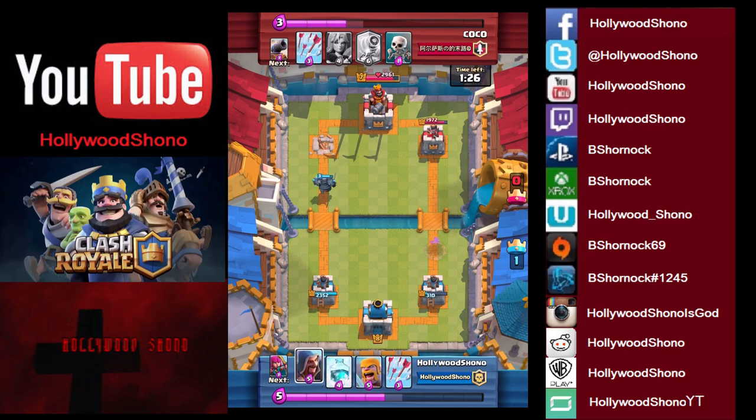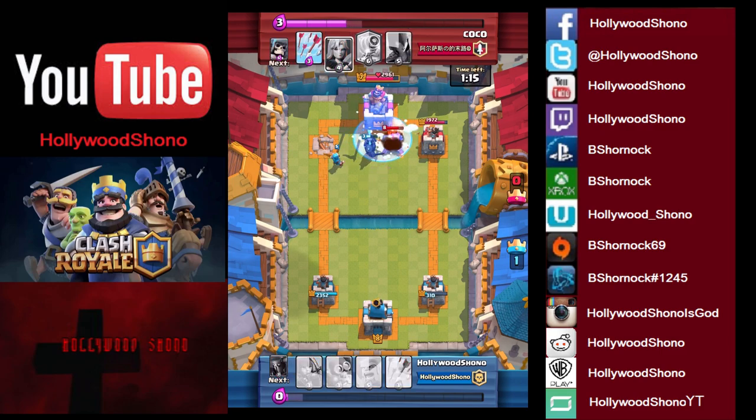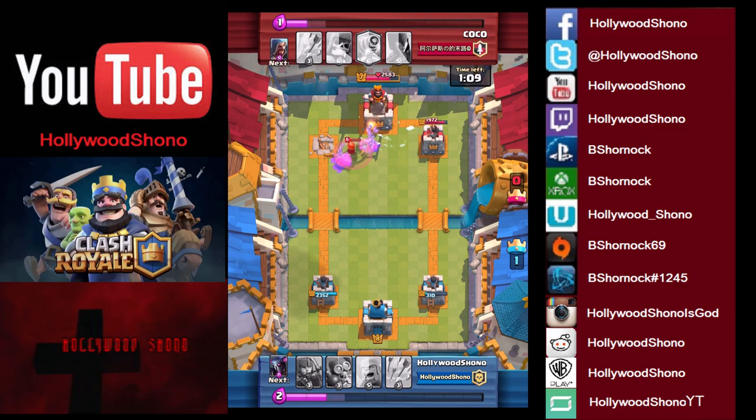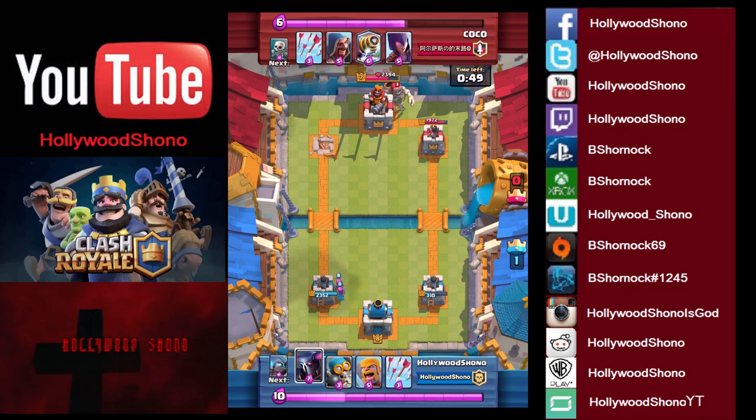Now we have to throw out something to pad the Pekka so it doesn't get distracted by one-drop skeletons. We have a Wizard for that. Sure enough it deals with the skeletons. He throws a cannon out — desperate cannon there. We freeze to take damage off the Pekka. Valkyrie comes in and deals with the Pekka and the Wizard. The Valkyrie really doesn't have much health here, so we can kind of play defensively. We place the Archers and a Pekka in the front.